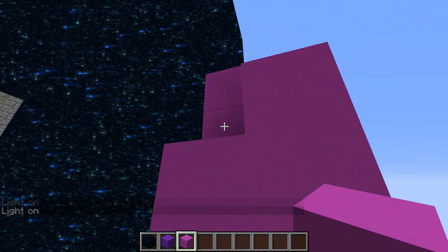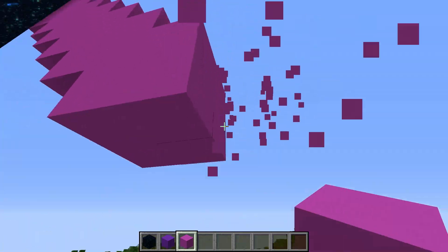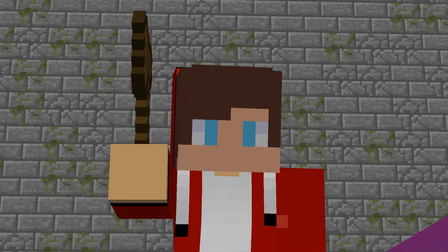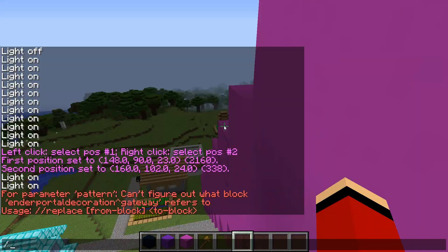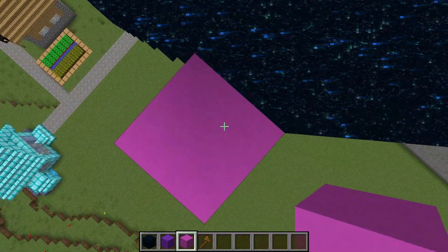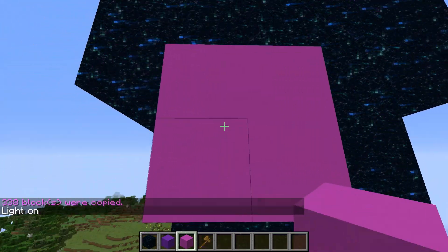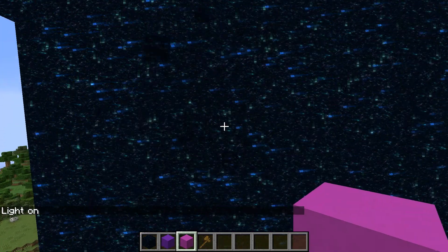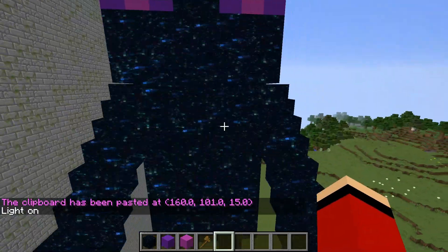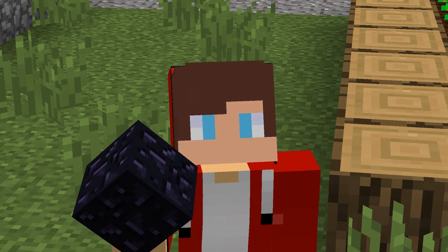I continue to build the framework. Just a little bit left. Now using the command I change the blocks to end gateway style block. With the help of the command I copy the hand. Now I put a purple block and insert a ready-made hand. Great! Half the work is already over — now I will also need obsidian and portal blocks.